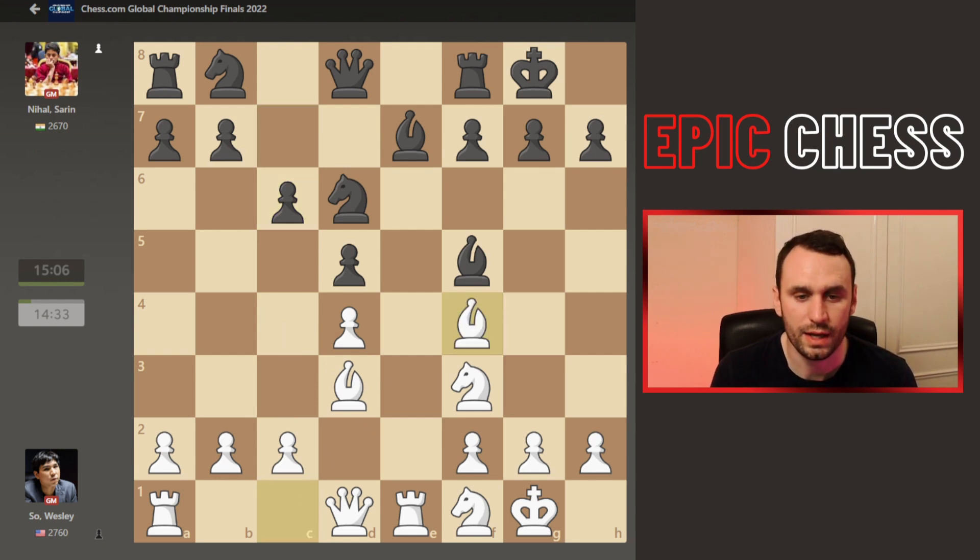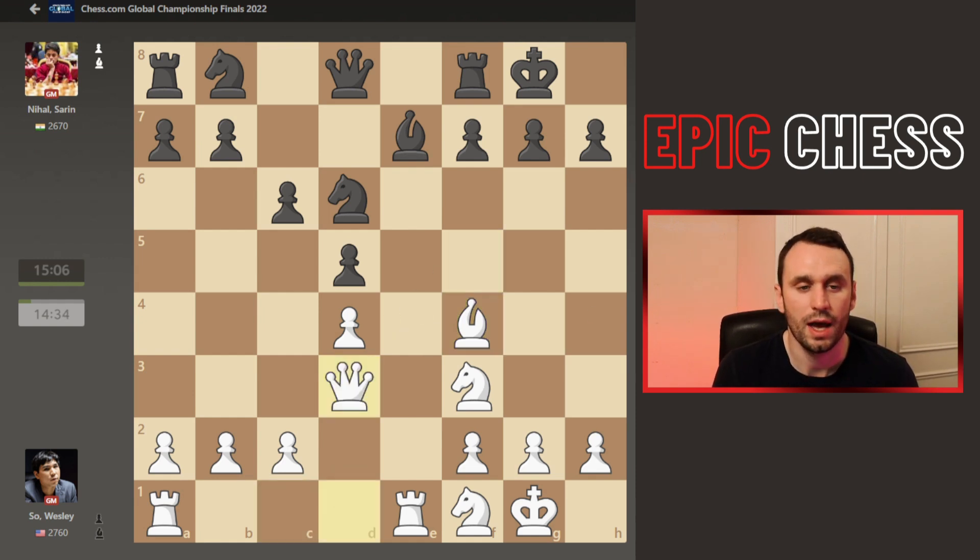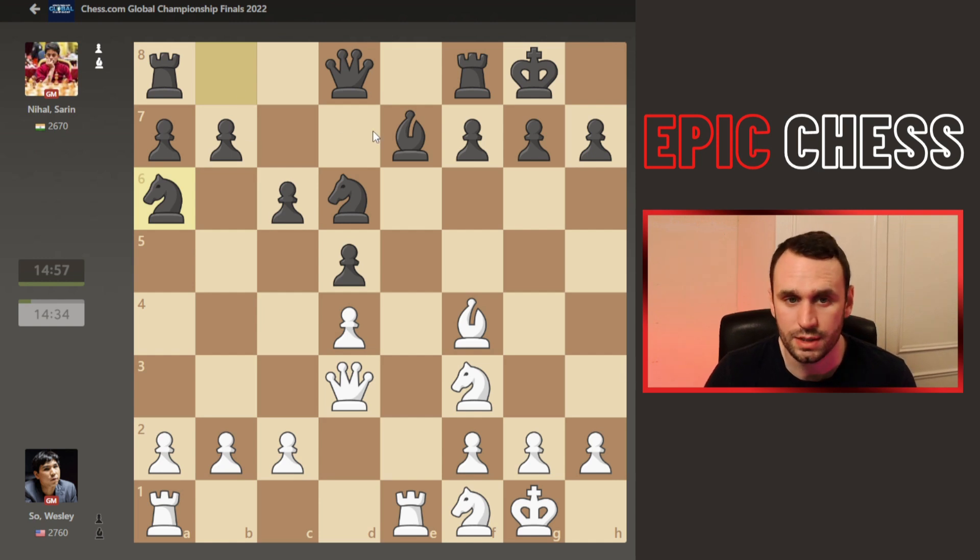Bishop F4 develops. We had takes here on D3 now, because by the way, this development now attacks the Knight which is defending this Bishop. So that's why the tension gets exchanged. And now Knight to A6 was played — a strange-looking move. Knight D7 looks way more common there. But again, this is where the prep is quite deep at the elite level. Practice has shown that this Knight actually sits really well on E6 and puts the question to this Bishop.